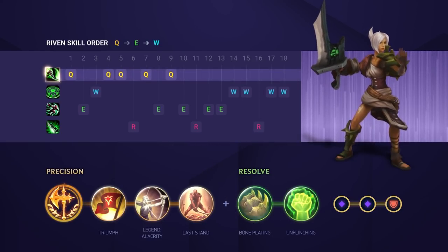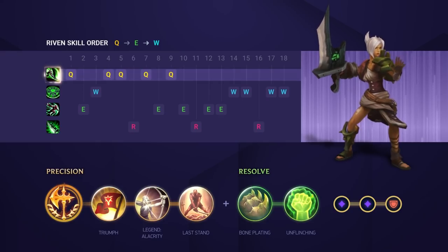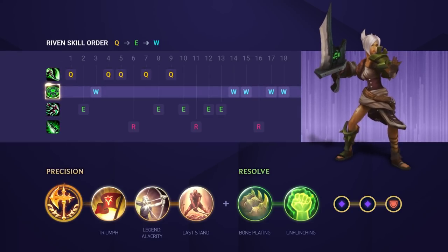For your skill order we definitely advise maxing your Q first. It's a bit of a no-brainer as this is your main damaging and trading ability. After that max your E second and finally your W to finish.